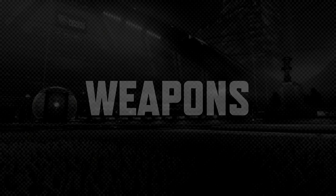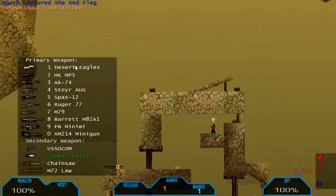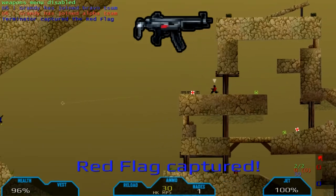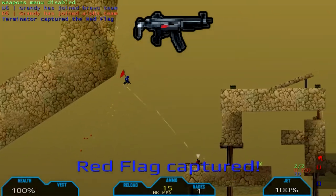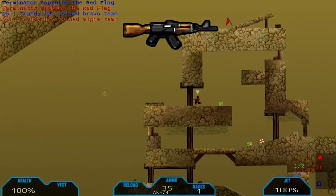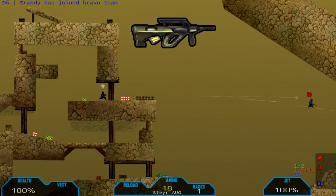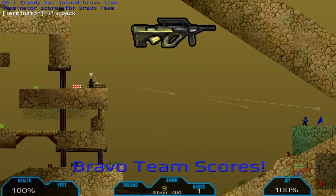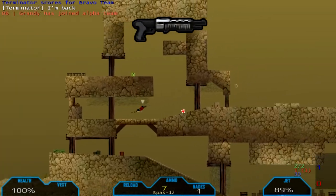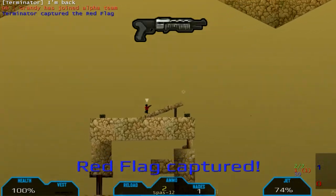Now, the weapons of the game. First, we've got Desert Eagles, which are dual pistols — probably one of the harder weapons due to their arc, as you can see. Second is the HK MP5, pretty much the run-of-the-mill automatic weapon, easy to use. Third is the AK-74, which honestly doesn't need much explaining. Number four is the Steyr — it's only 30 ammo and you do need to burst it for maximum effect. Number five is the Spaz, which is the shotgun: very dangerous at close range, and you can notice the knockback it gives.